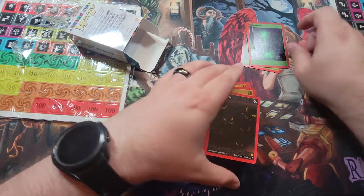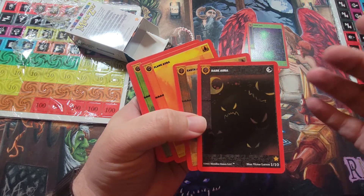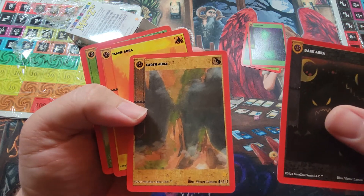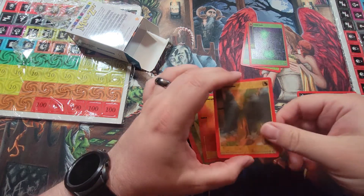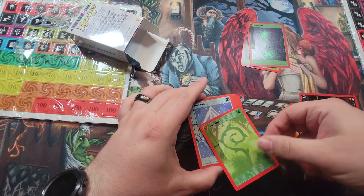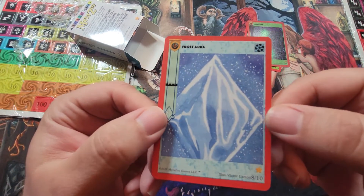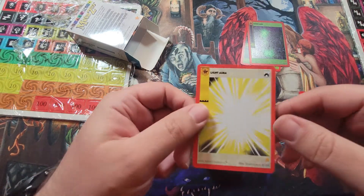These auras — thinking about Magic: the Gathering — you can kind of think of them as lands, where it represents a certain amount of magical energy. I was trying to find out what the symbols meant but couldn't find it. Here's the dark aura — really spooky. The auras are like land in Magic, essentially where you'd get your power to cast spells. We were watching some gameplay tutorials on YouTube and got a general idea of how it plays — the gameplay is very similar to Magic in a lot of ways. It feels closer to Magic than Pokémon.